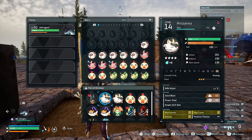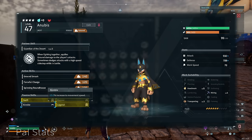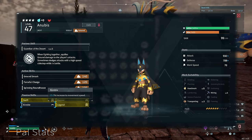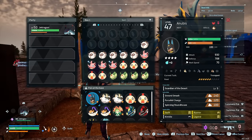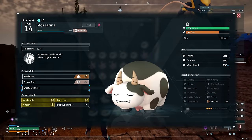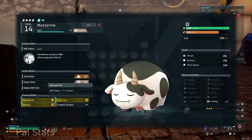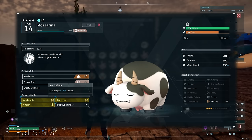If you have one Anubis set up like this, you only need one — that's what makes this really effective. It's not too taxing on characters; it's only taxing in terms of rolling the right stats. We have Swift, Runner, Legendary, and Nimble on him. It takes a bit of grinding to get those passive skills, but I have a video on how to pass the right skills, linked in the description. For the cow — Mozzarina — the passive skills that work are Workaholic, which drops the sanity drop rate so she keeps working without needing breaks.